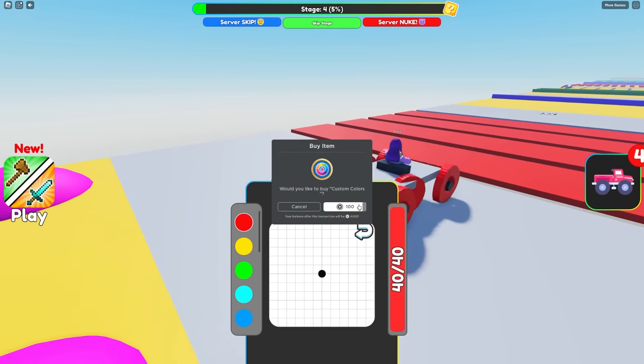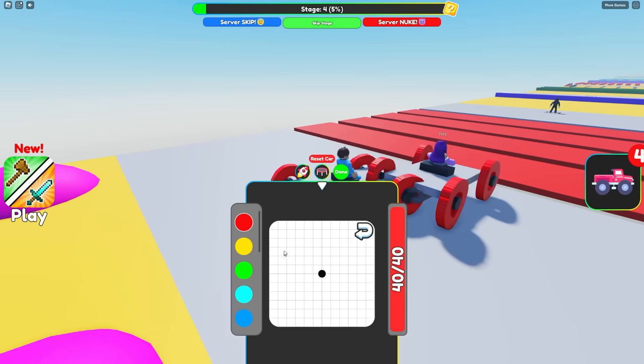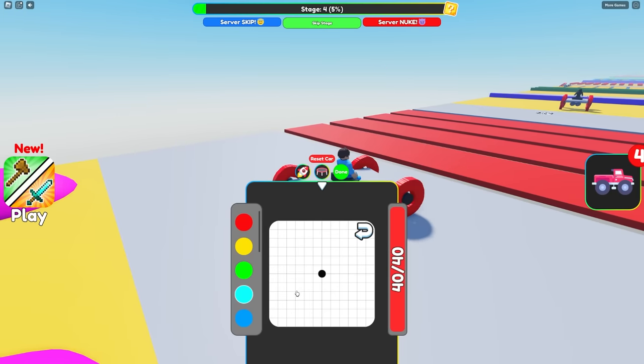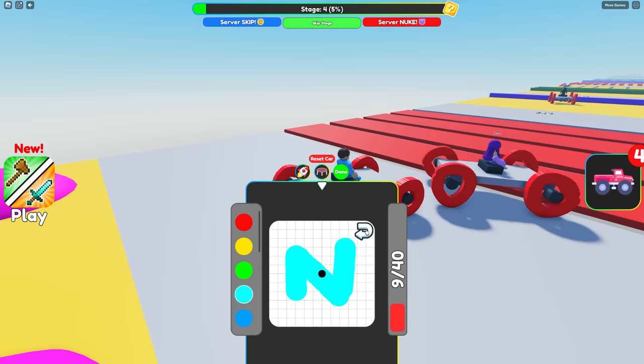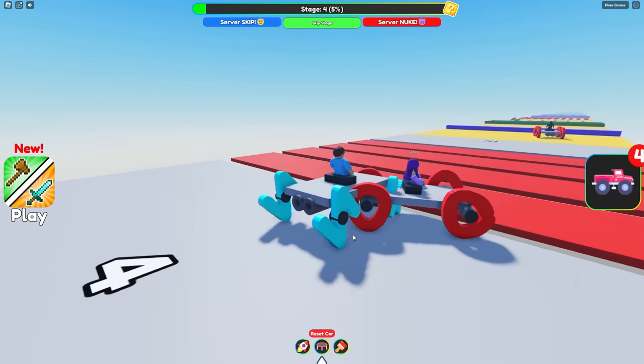I'm gonna buy the custom color. 400 Robux! I'm gonna do it too! We need to see how far we get on this wheel drawing. I'm gonna make a wheel out of the first initial of my name, which should be N. And if you realize on the very right, we have ink, so we gotta use limited amounts of ink. But I need to do this very wisely, just like that. Now I can click done. Now I can reset my car. And now I have the N wheels!